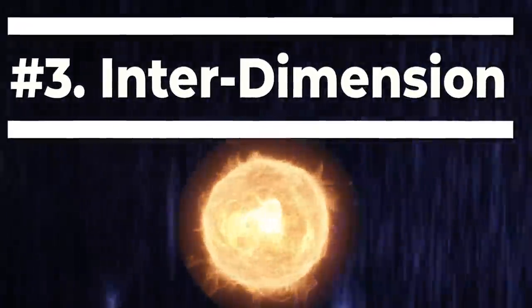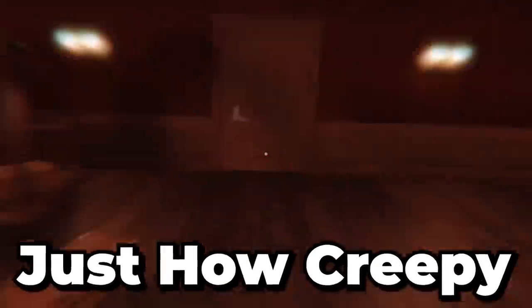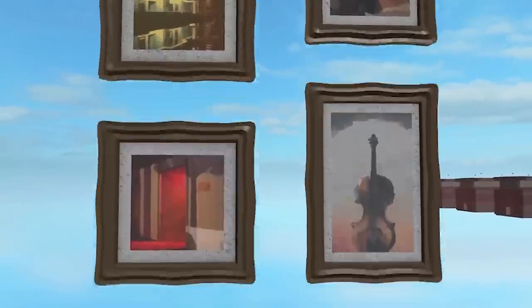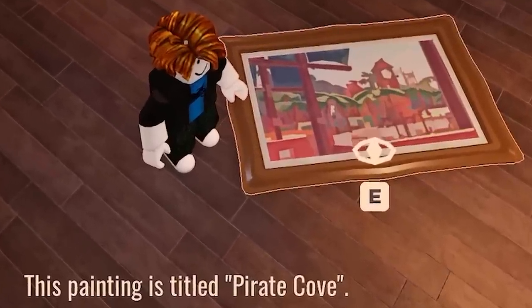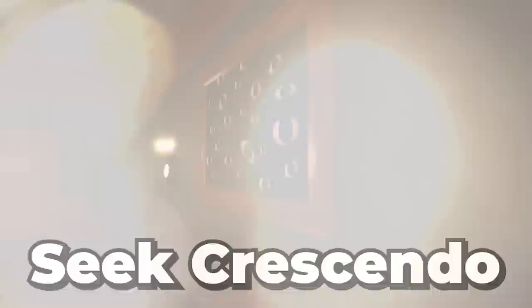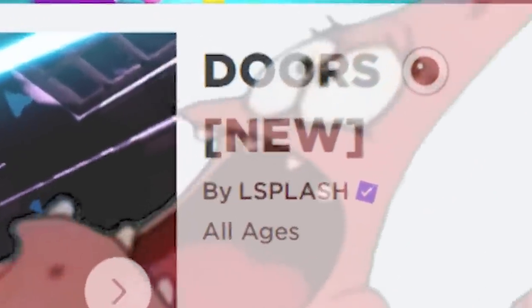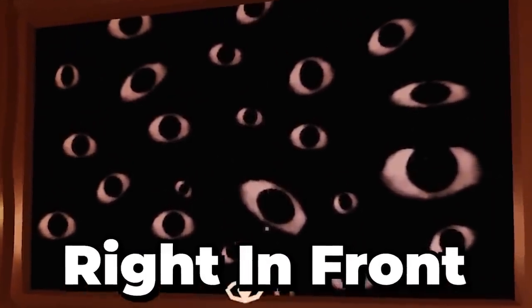Number 3: Interdimension. We all know just how creepy and weird The Doors Hotel can really be, but more specifically, we have to talk about the paintings. Most of the paintings within the game are cool, but they don't really do anything — the game just tells you what they are. But this doesn't happen with every single painting. With the Seek paintings that spawn during the Seek crescendo, if you try to interact with the blob of eyes, it will say that this painting actually does not exist. The painting is literally right in front of us!